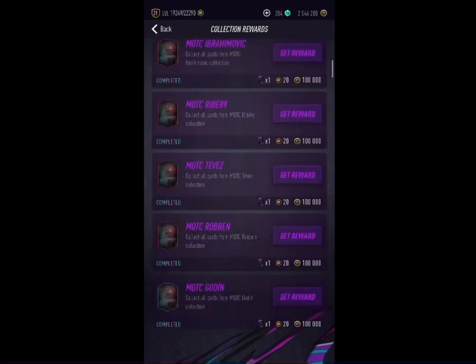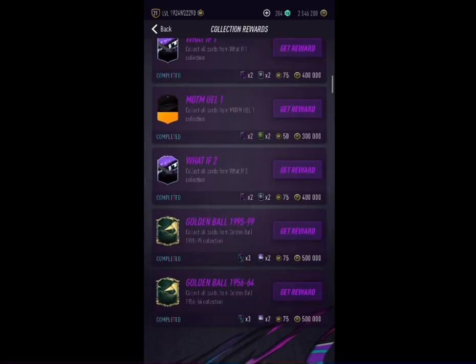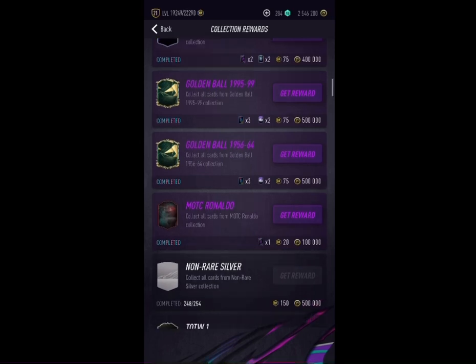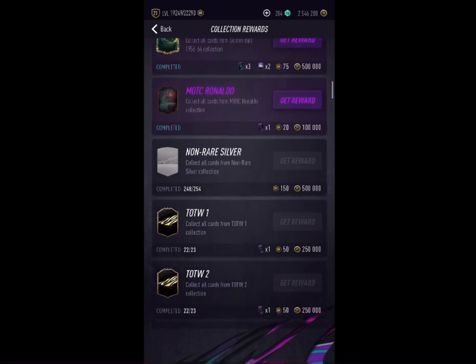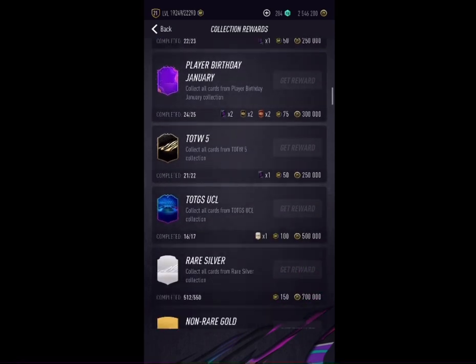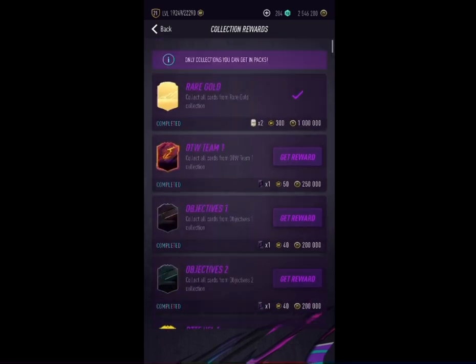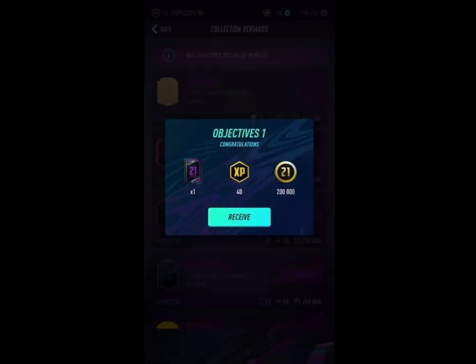As you can see, PacWin has so many collections because they don't have one singular collection — it's not like you have Moments of the Career as one single collection, Golden Ball as one single collection, What Ifs as one single collection, Team of the Week as one single collection. Everything is separate. Team of the Week 1, Team of the Week 2, Man of the Match Suarez, Moments of the Career Tevez, Moments of the Career Ronaldo, Once to Watch Team 1, What Ifs 1, Objectives 1, Objectives 2 — all of that stuff.